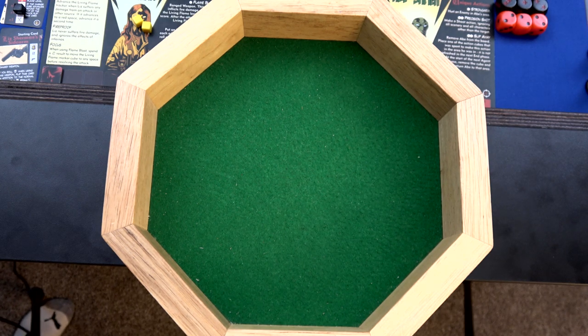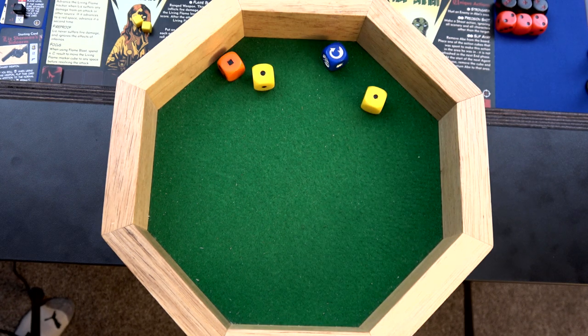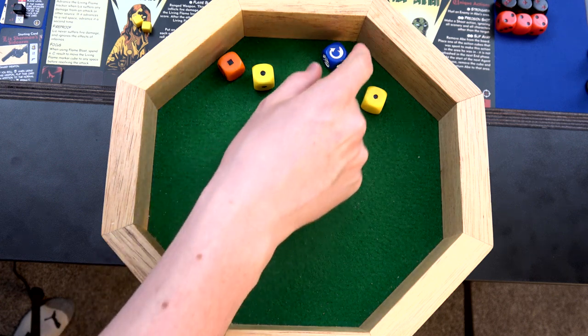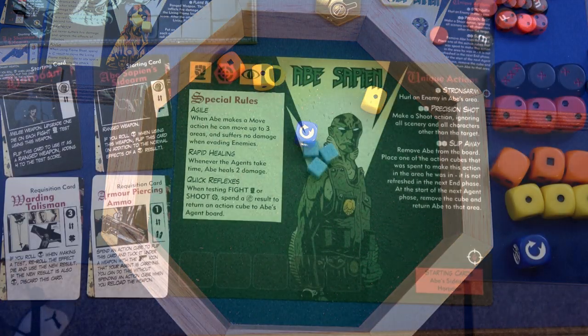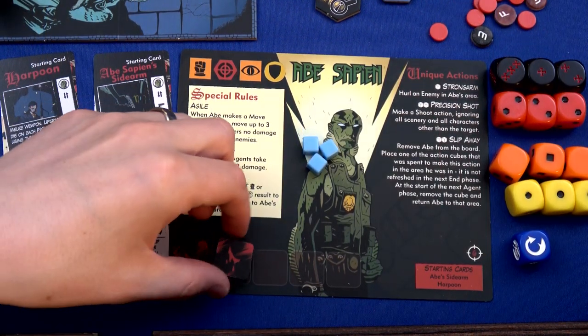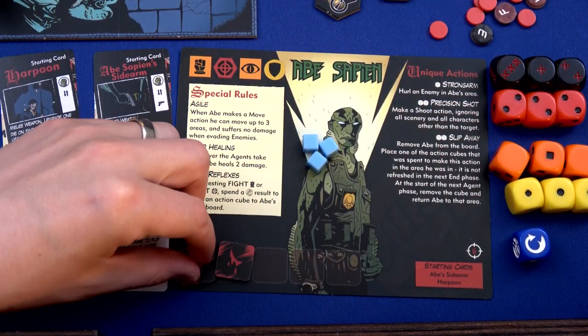Abe is rolling one orange and two yellow dice. We can re-roll one of these. That's only two damage - it seems like a bad idea to do that re-roll. I'm just going to go ahead and take the two damage.